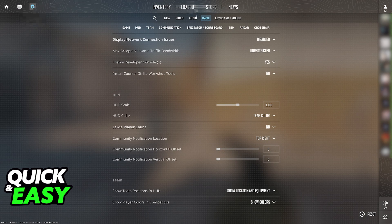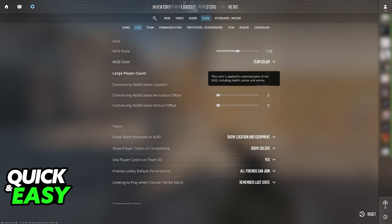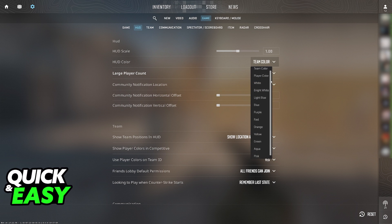When you go over to the settings menu, go into the game category, and immediately you will be able to click HUD from the top and find the HUD color. It is always going to be the second option. In here, you can change various aspects about the HUD, including the scale, but most importantly, the color. They have plenty of options to choose from, and any of these will be applied instantly.